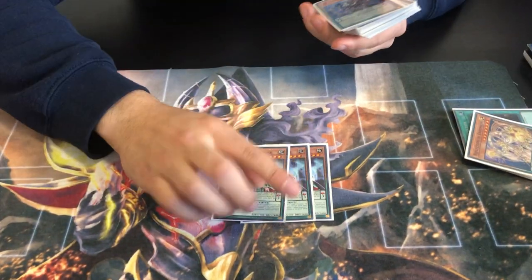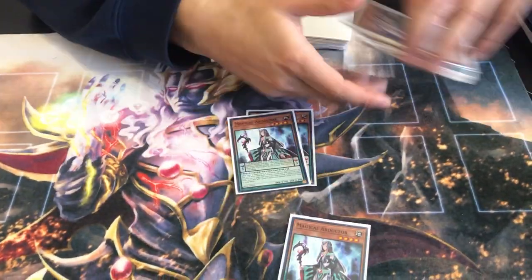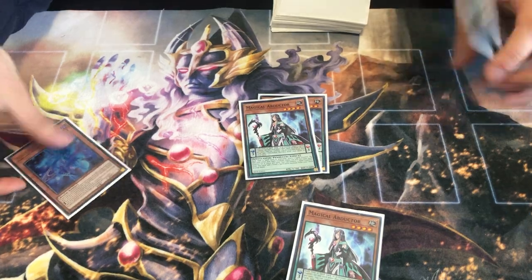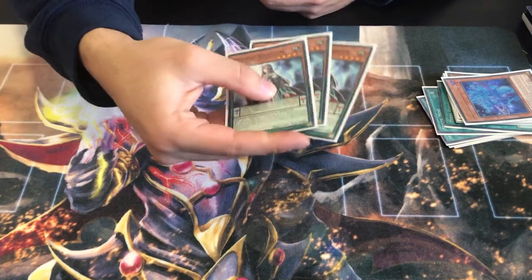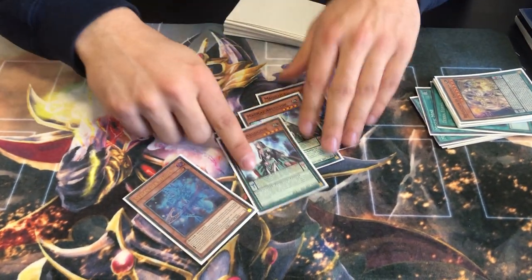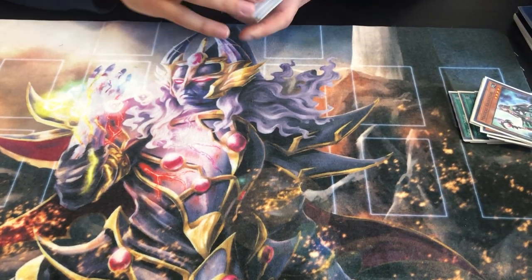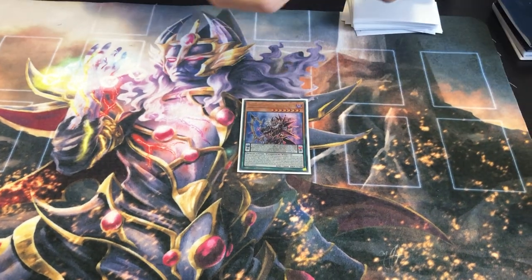Next we have triple Abductor. The synergy of being able to normal summon it, put it in scale to complete your scale, or search Souls is broken. With all the extra draw cards - if you draw doubles, get rid of it, draw more. Triple Desires lets you get free draws or complete your scale. It searches Monkey Board or the best card you can get right now. So Abductor literally searches the best card in Yu-Gi-Oh at the moment.